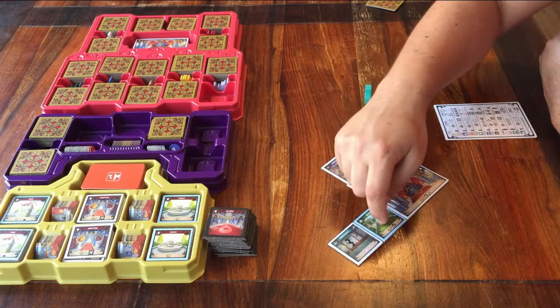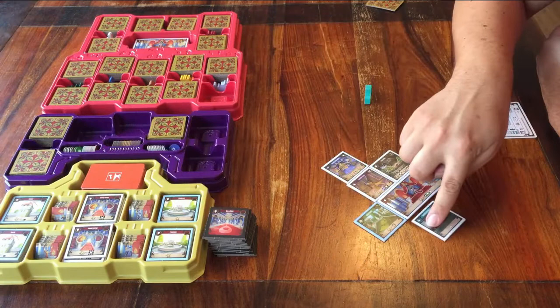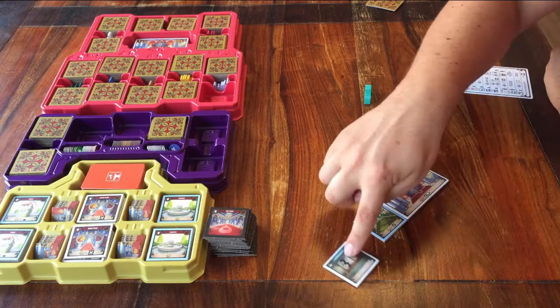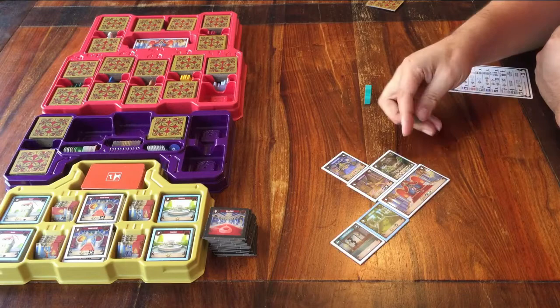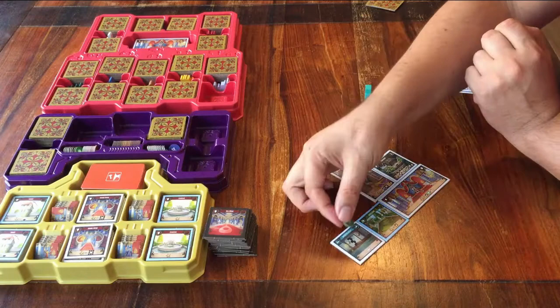You can place this tile everywhere — it can go on every level, even if the room that it copies can't be. The only thing it doesn't repeat is the blue border that normally indicates that it's an outside space. The secret rooms are always inside. When you place a secret room, you can place one of these tokens on it to indicate which type of room it is.